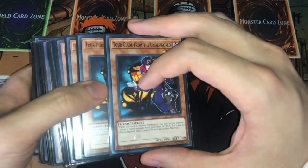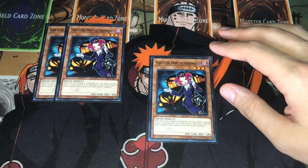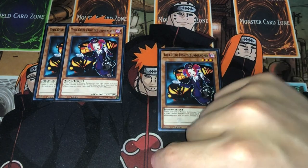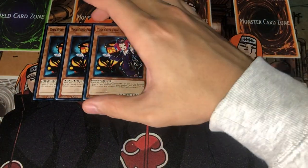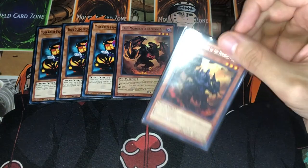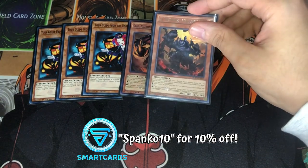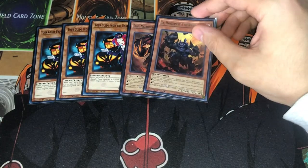For the level 3 turbo stuff to get to Cherubini as fast as possible, we're playing triple Tour Guide. This card alone is one-card full combo — if it goes through, you're ending on an F0, a DPE, plus a Fogblade set and Bardiche on your side of the field. It's really really powerful. We're also playing one Graph and one Seer to complement it. Drawing Graph or Seer isn't too bad either since they can act as extenders if you already have two level threes on board.